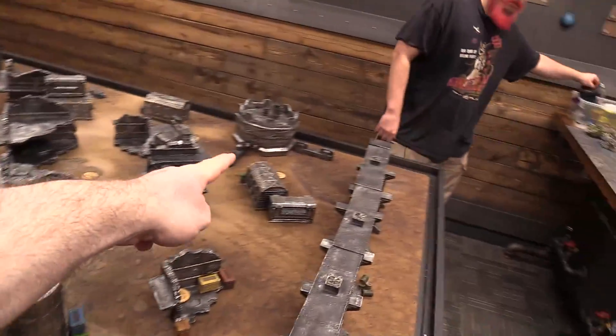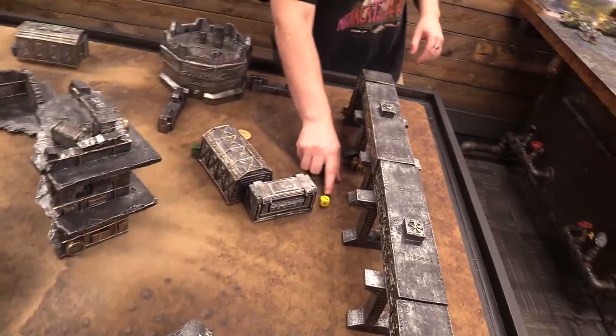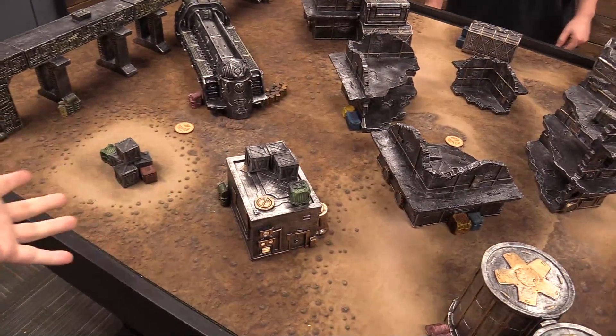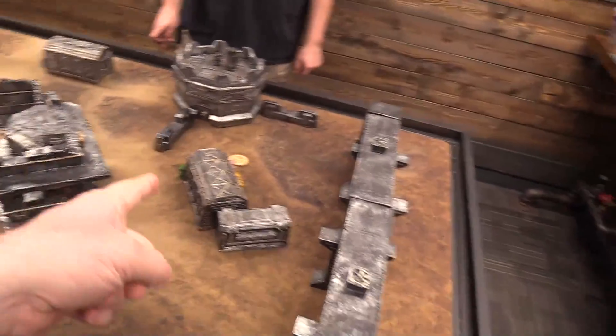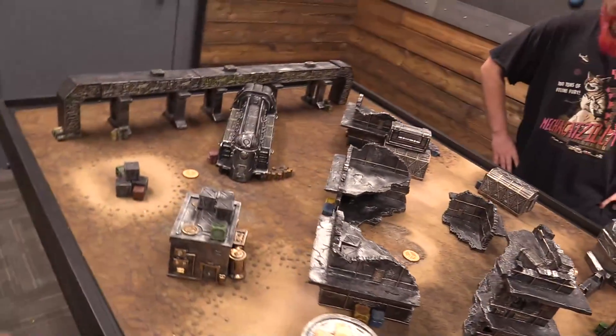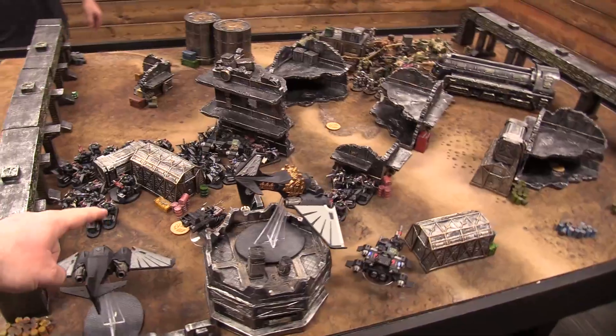Deployment zones are the search-and-destroy corner setup. I rolled a three and picked this side. I think Luke would rather have this side, but I'm already standing here — so I'm picking it. I switched corners and moved to this side of the table.